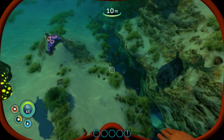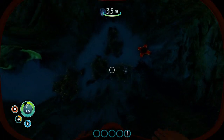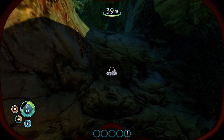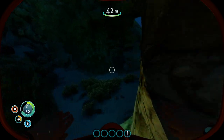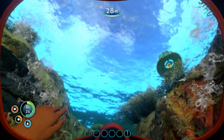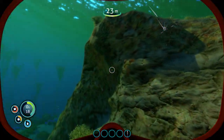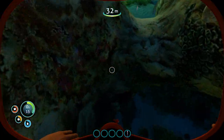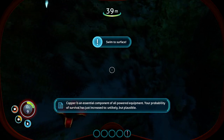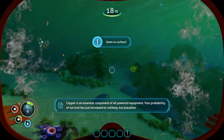That was a little painful — not every life form around here is friendly. Let's grab some quartz since we're down here. Right now I can't really get away from those guys too well, so I'm going to take a little damage any time one of them spots me. Here's some more limestone — copper. Copper is an essential component of all powered equipment. Your probability of survival has just increased to 'unlikely, but plausible.'